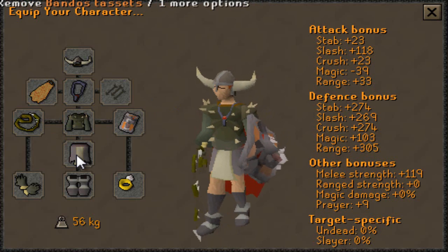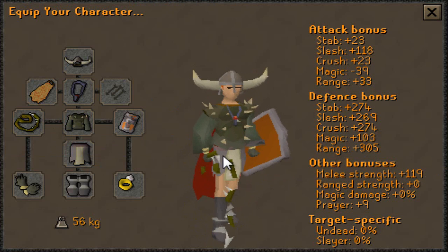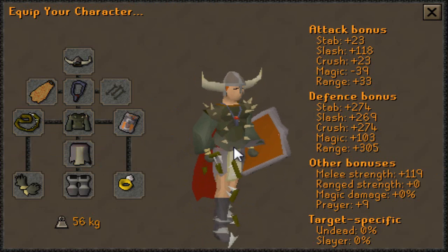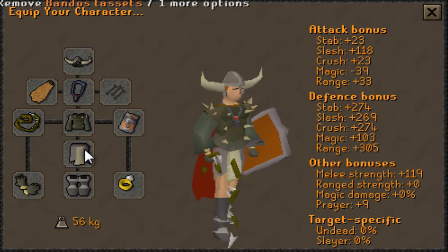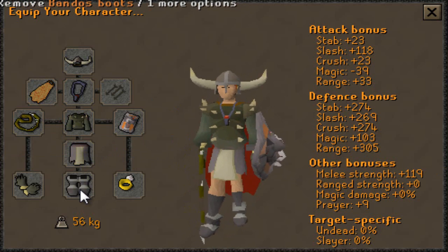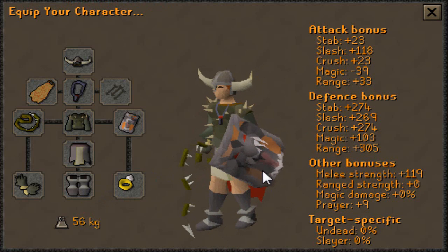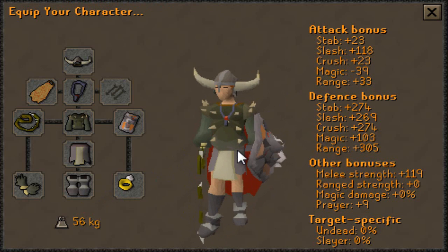Next is Bandos Tassets. They give Strength, Prayer bonus, and are the highest range defense — higher than Barrows legs. A good alternative if you don't have Tassets is the Verac's Skirt, but use Tassets if you can. Next is Bandos Boots — they give 15 range defense and are definitely better to use here than Dragon Boots. Dragon Boots just have the strength bonus, which you don't need as much because you're really trying to focus on accuracy. So use Bandos Boots if you can.